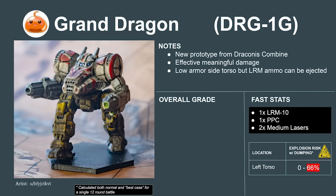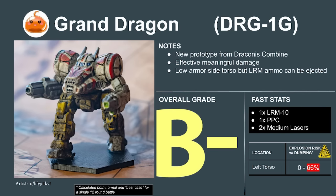All isn't lost though. The new prototype Dragon 1G is a dramatic improvement above the original. The swap from the AC-5 to a PPC improves both damage and defense so the Dragon can perform its job properly. The Dragon 1G, now being called the Grand Dragon, rates to a 5.2 or a B-.